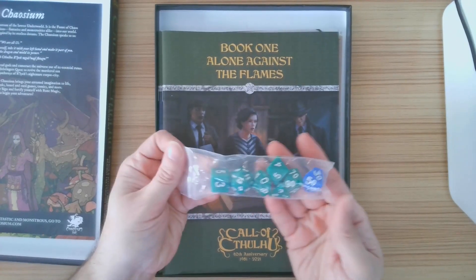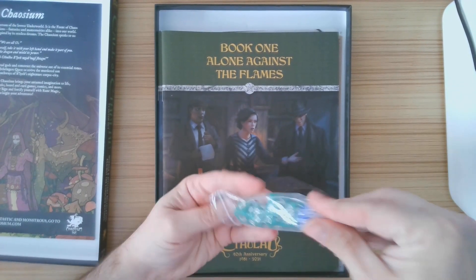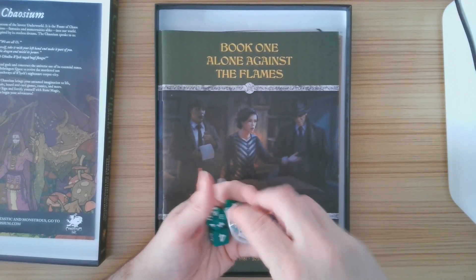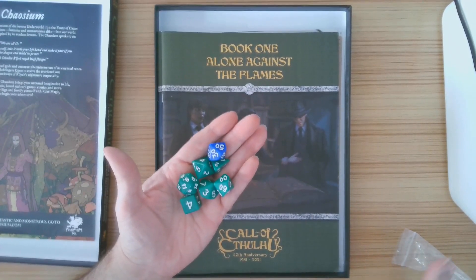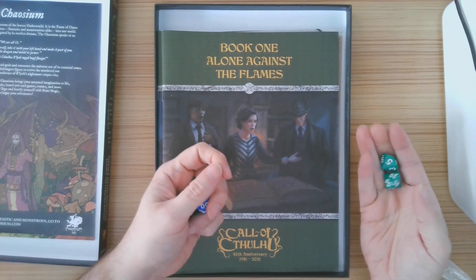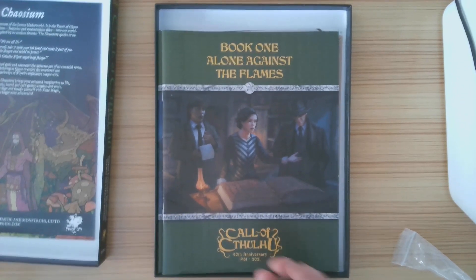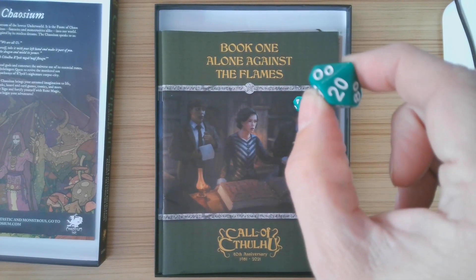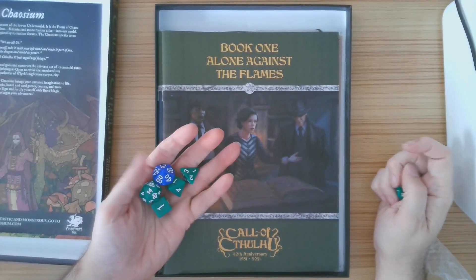We have dice. Let's take a look at what it gives us, and why is one of them blue? If you saw my review of the Call of Cthulhu Keeper's rulebook, you know the basics of how the game works. You have a stat or skill — a number from zero to 100 — and you roll percentage dice and need to roll that number or below. So if my skill is 70% and I roll a 20, I hit. The tens die shows 20 and the ones die shows zero, so it's 20.